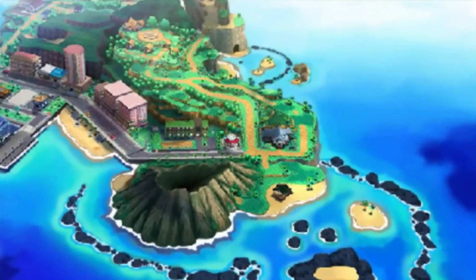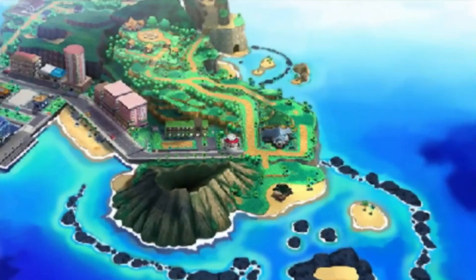We also see a volcano on the island, which provides even more evidence for Hawaii. The volcano may also end up being an explorable region in Sun and Moon, since we have explored volcanic areas in past games, such as Stark Mountain. Additionally, there are a lot of roads in this picture. In the reveal trailer a few months back, some pictures of people and Pokemon riding in cars were shown — does this mean we'll be able to drive cars on roads in Sun and Moon? I think actually driving cars might be a stretch, but the roads will likely play some role.